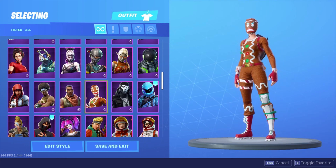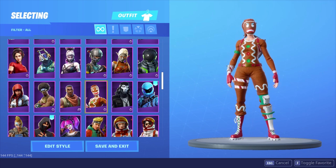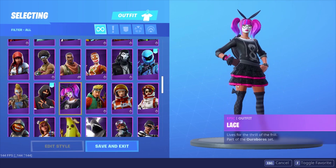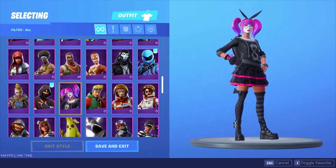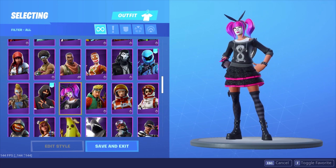Ginger Gunner was actually OG on this account too, but it did come back out and there is no OG style for it, which I find pretty stupid. Lace is a very nice skin — I like wearing it with the Skull Trooper back bling, it looks nice with all the colors.